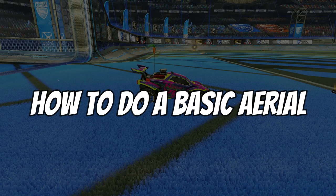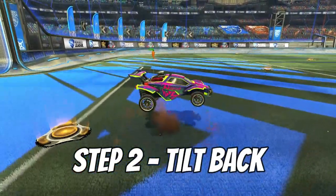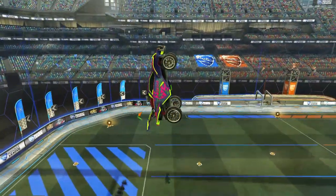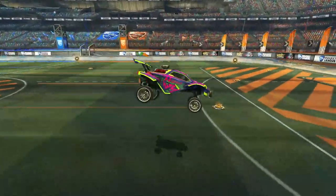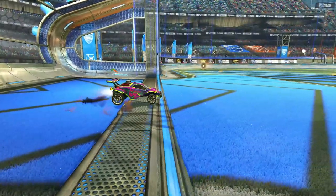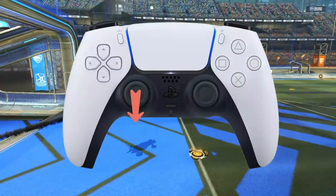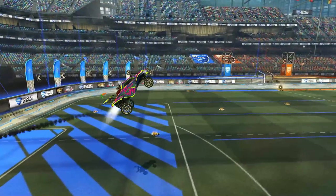Let's first break a basic aerial down into three parts. You first got the jump, second is the tilt, and finally the boosting. When you're first going for an aerial, you'll probably look like a newborn bird and it may not look as controlled as what you're seeing on screen. A useful tip when I first started aerialing was to hold down my analog stick before jumping, so you're combining part one and part two of an aerial together.